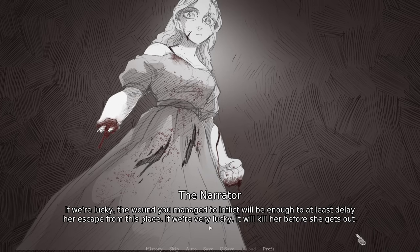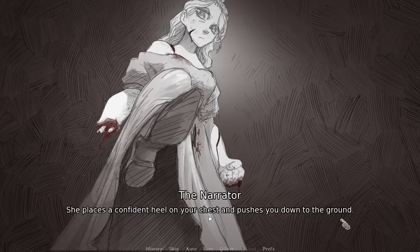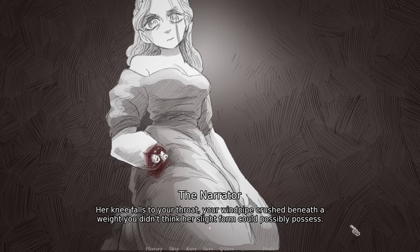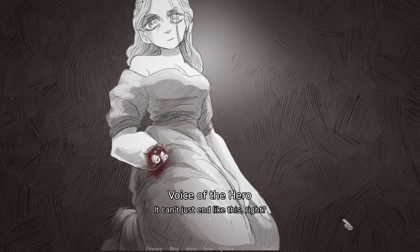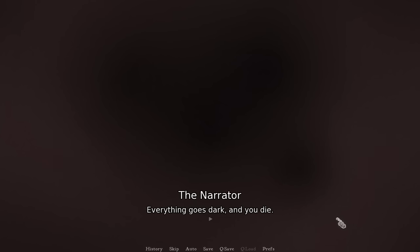The blade falls from your trembling hands. The princess rears back, readying a bone-shattering haymaker. You fall to your knees, barely able to process the ringing in your ears before she hits you again. Every blow is as punishing as the first — you feel bones shatter with every impact, unknown ruptures blossoming with blood somewhere inside of you. She places a confident heel on your chest and pushes you down to the ground. Her knee falls to your throat, your windpipe crushed beneath a weight you didn't think her slight form could possibly possess. Everything goes dark, and you die.